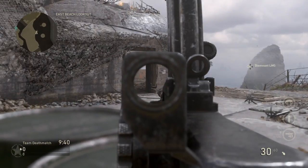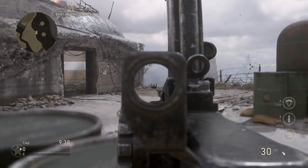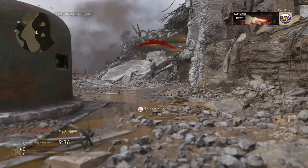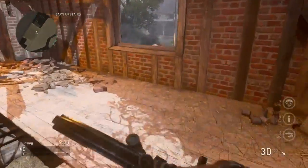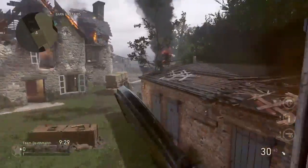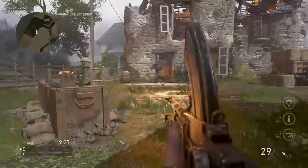The Bren Gun's got a slow rate of fire — slow rate of fire — and that's quite a punch, and it isn't really suited to this map.